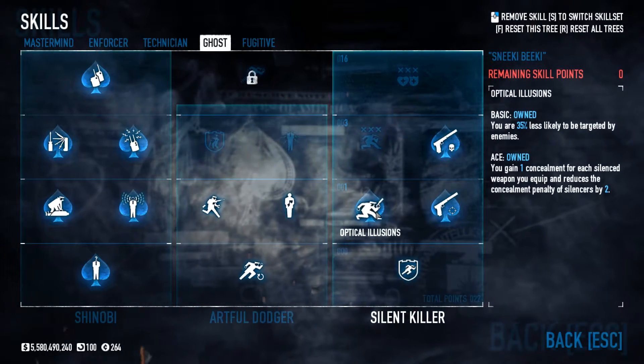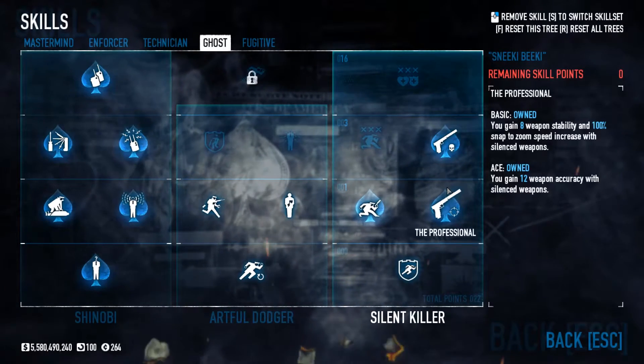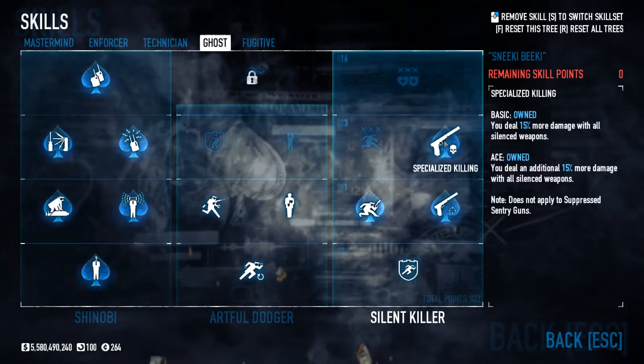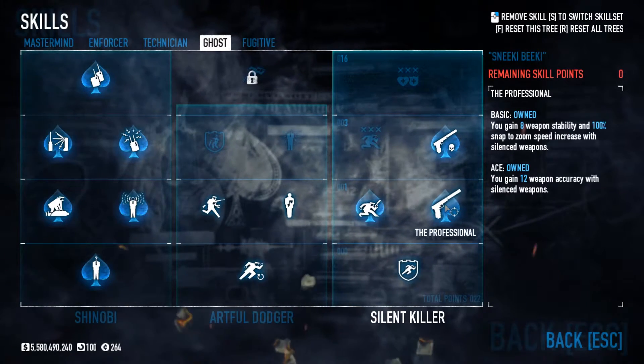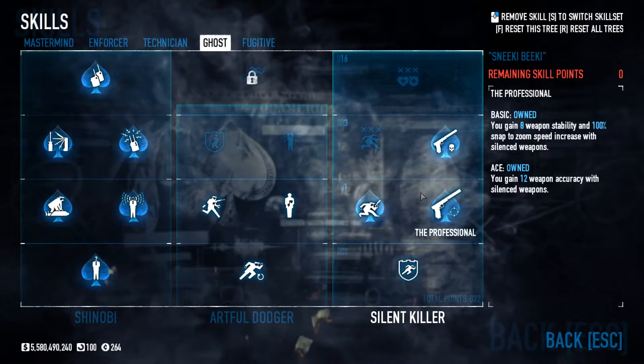This is how I got 31 concealment on my Judge — you get +1 concealment when equipped with a silencer that has a -2 penalty. Aced Professional for the stability and accuracy, and then I also got Specialized Killing for the damage. This really isn't needed — the Professional — but I put it on there because sometimes I like to run a deagle or a baby deag.